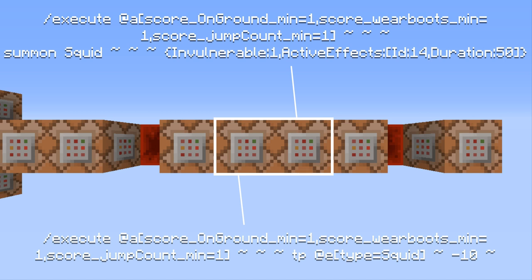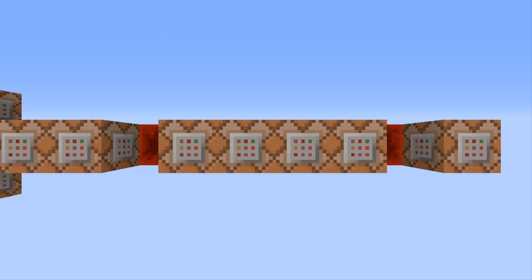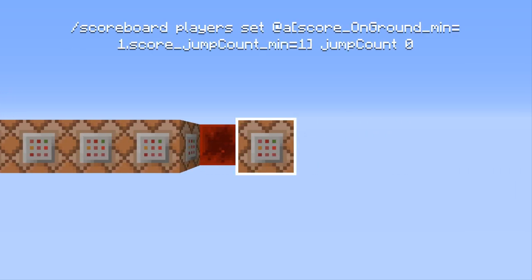The teleport command is used to teleport the squid to the void afterwards so they don't clutter the floor or make extra cloud particles. Then this following command block is used to replace cracked stone brick with air in a 3x3 area under the player. Finally, this last command block gives all players with an 'on_ground' score of 1 and a 'jump_count' score of 1 a 'jump_count' score of 0, so the whole system can start over again.